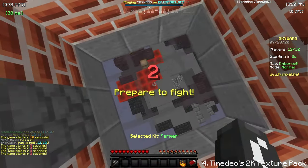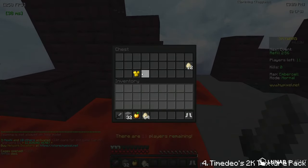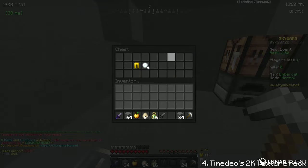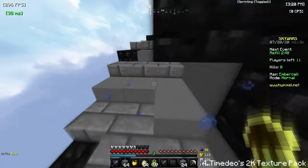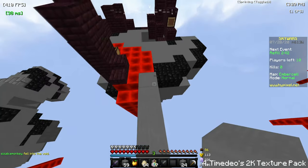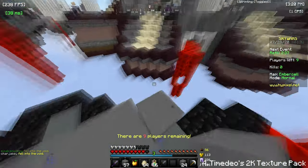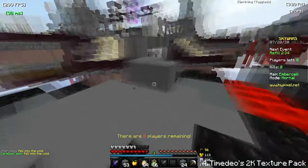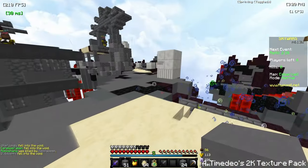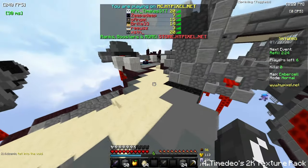Moving on to the number four pack on this list — it's going to be Time Dio's texture pack. Pretty sure you guys all know who Time Dio is — really good player overall, plays Skyward and Skyblock. This is probably their best iteration of the texture pack; they made a couple of them, but this is their latest iteration, and it is my favorite. All the textures look really simple, but at the same time they actually look good, which I can't really say about a lot of texture packs.